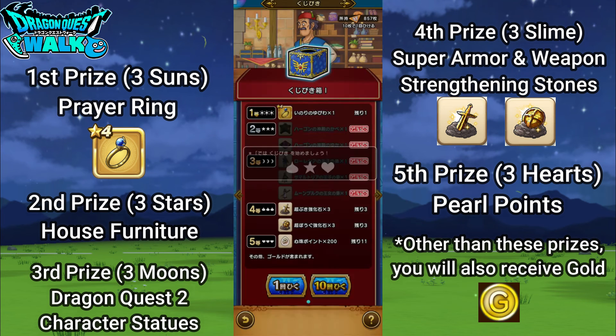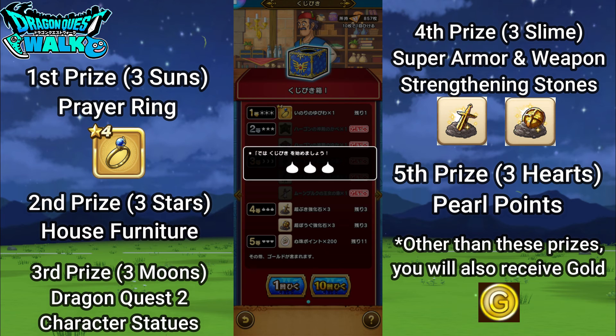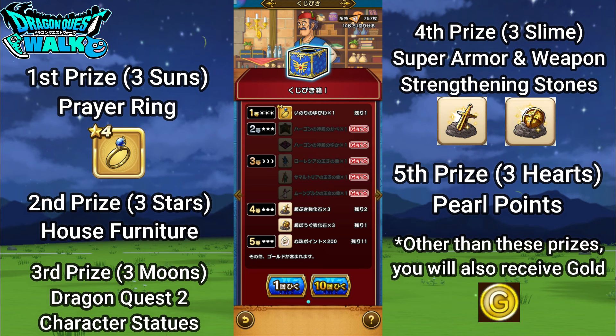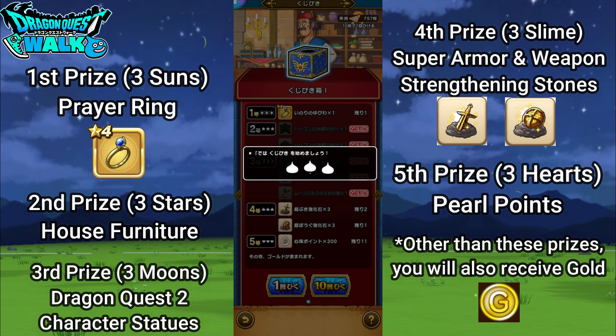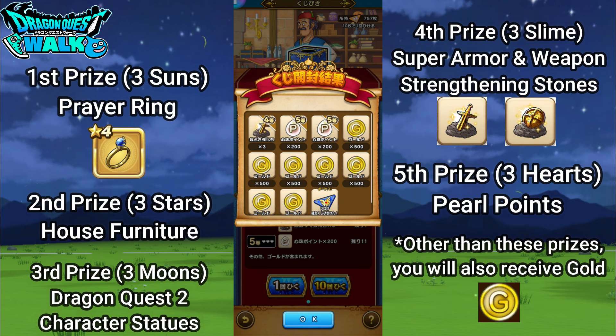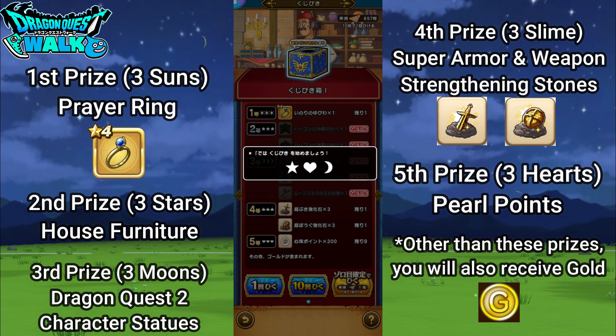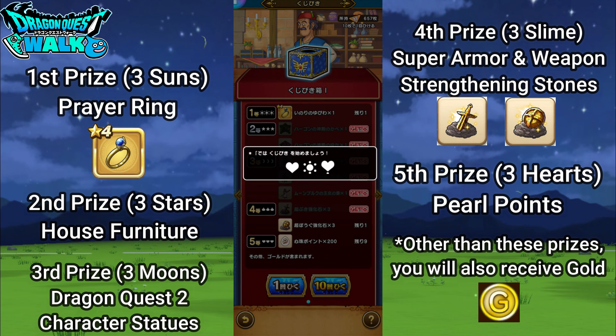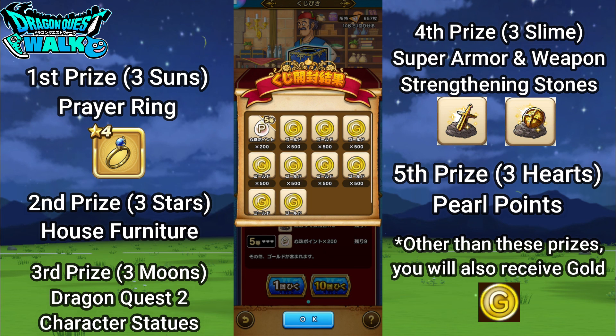Let's tap on 10 and see what I get. I got slime, which gives pretty much gold and some sharpening stones. I'll try again — I really want that accessory. Again with the slime, and then I got a solo Fukubiki. Slime again. One last try — no, I got a heart, which is going to give me some pearl points and gold.